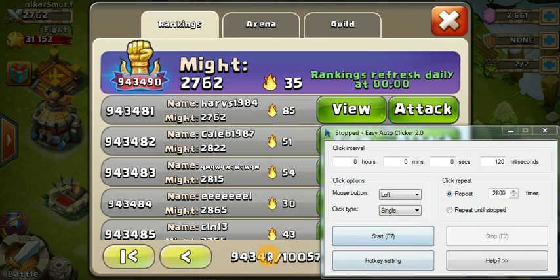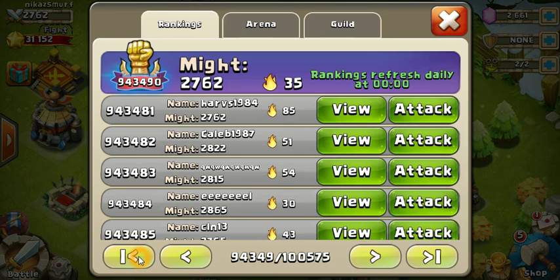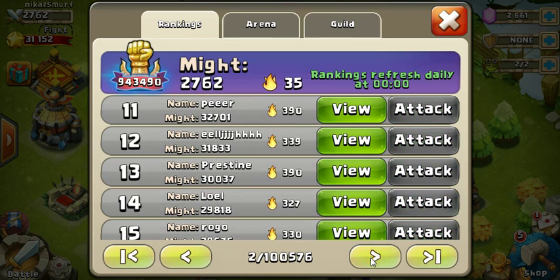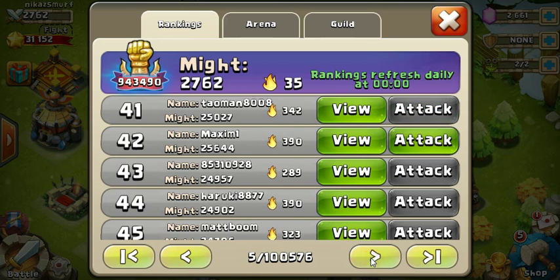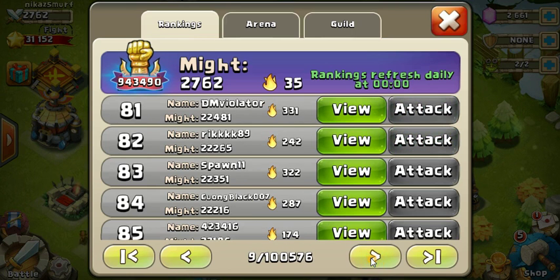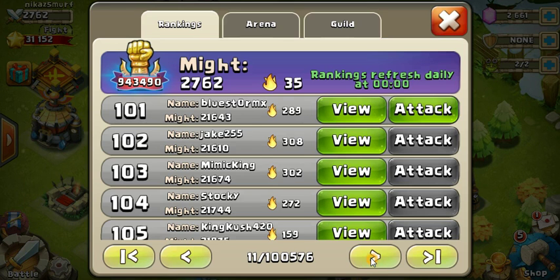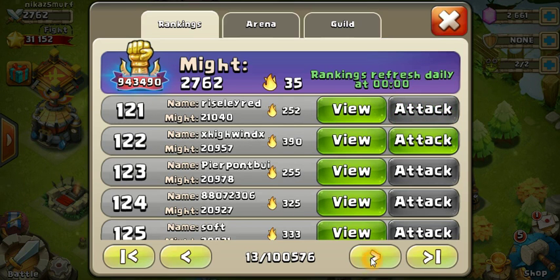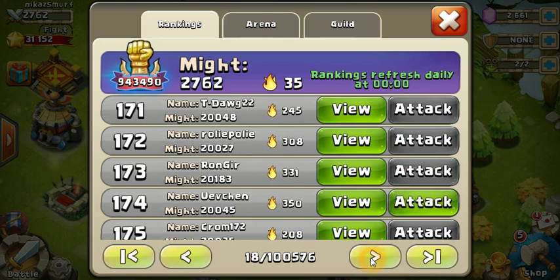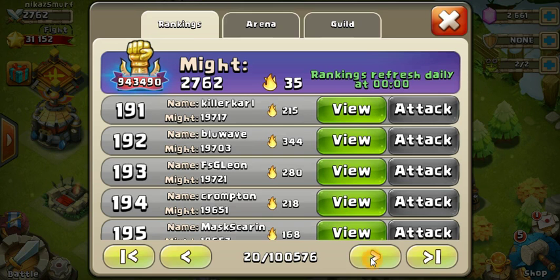Let's first go to the first page, then place your mouse on the arrow and press F7. You can see it is being clicked at 120 millisecond intervals and pages are scrolling automatically.